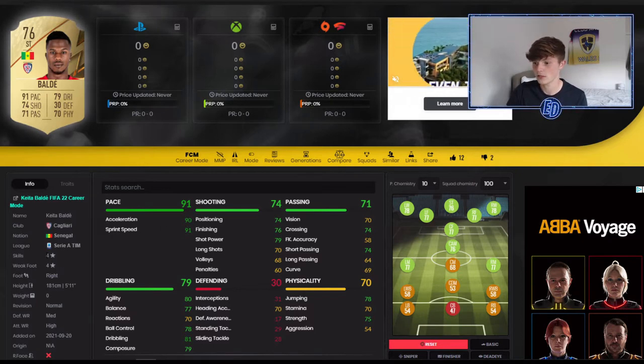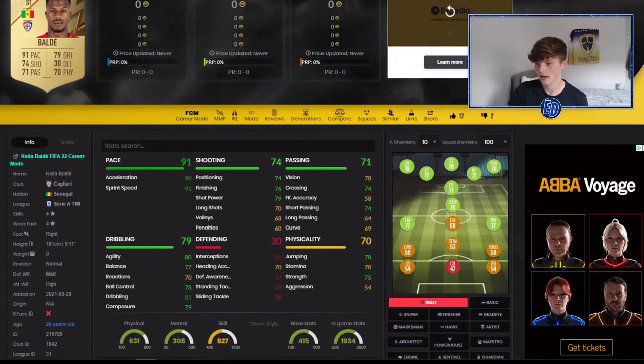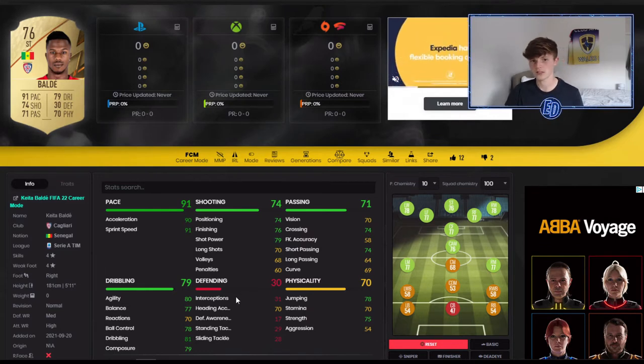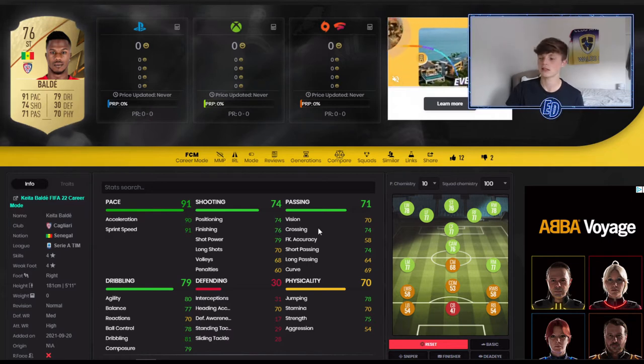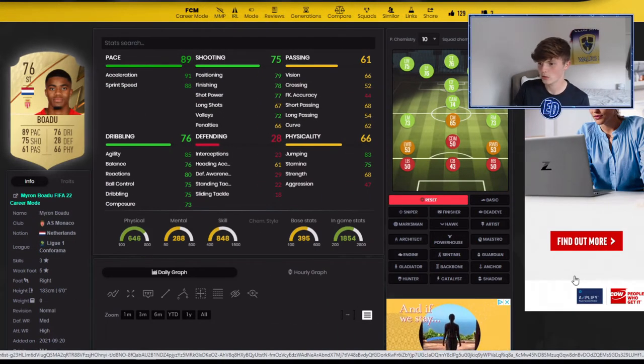Keita Balde is rapid, and on top of that he's got four-star skill moves and four-star weak foot, which in any FIFA is amazing — if you get in front of goal you can either do a skill move to get the shot off, or use his weak foot. He's right-footed but you don't have to be afraid to shoot with his left. Good agility, 77 balance isn't the best, but 81 dribbling is there. He's a starter player — not back-page-your-name stuff — but he'll play like an 80 or 81 rated player despite being a 76.